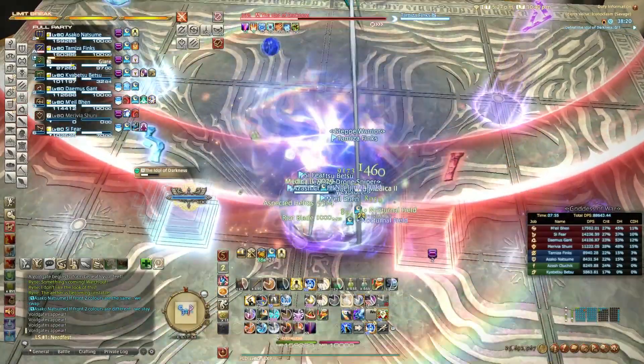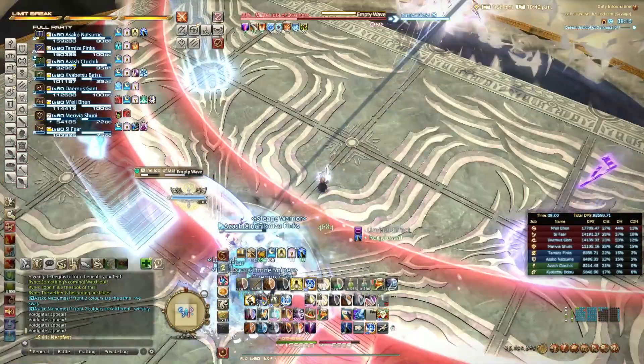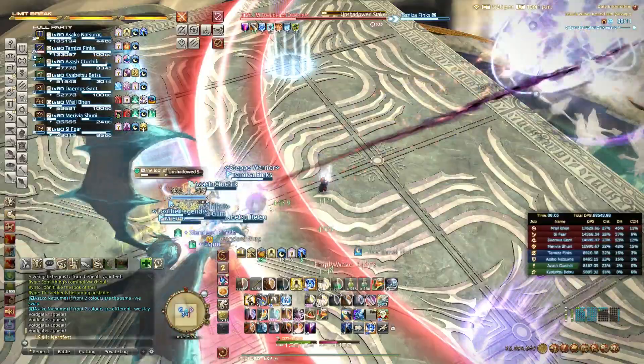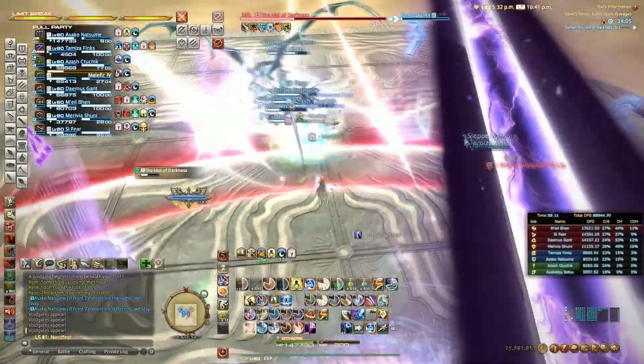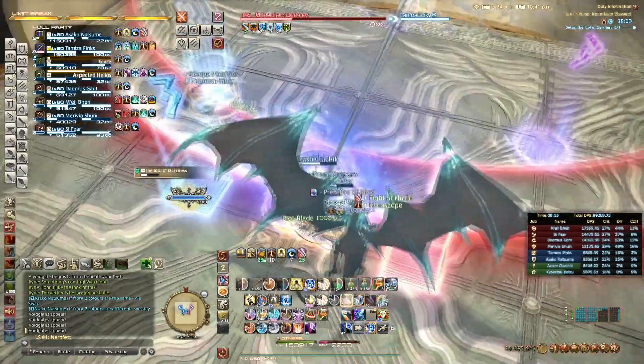It is actually hard to believe that something that seems so complex could be solved simply by looking at the colour of the front left portal. Red, you swap. Blue, you stay. And that will be the same each time. So easy. So hopefully this helps. Thanks for watching.